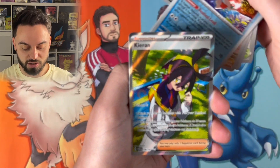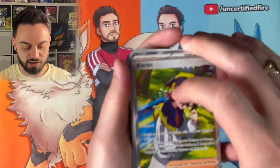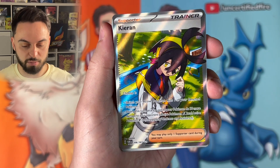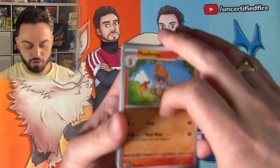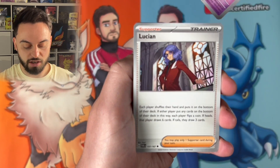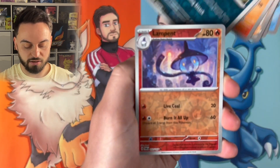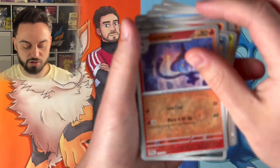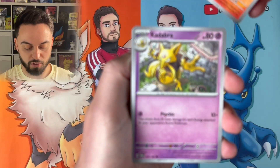Maybe not the most playable full art trainer but it's a full art trainer — this has been an epic box already! Who doesn't love a full art trainer? That was a really good pack. I don't think Kieran is going to be played all that much, but as a full art I'm very happy. I would love the Tatsugiri illustrator art — that would be very very nice because it fits into a deck and is just an epic card. And look, another one of my favourite Pokemon!